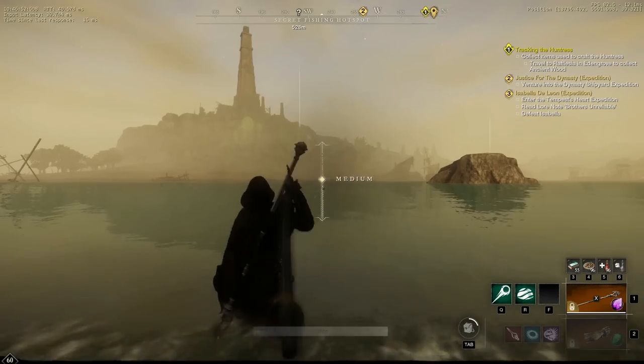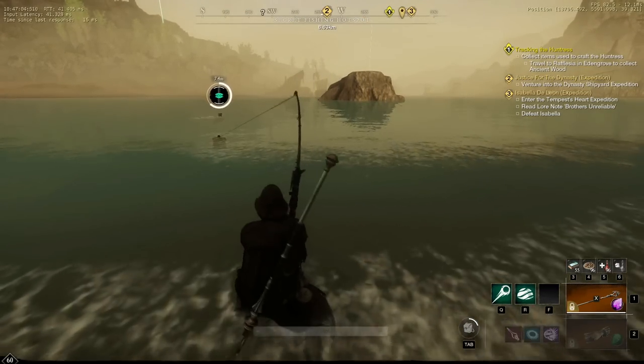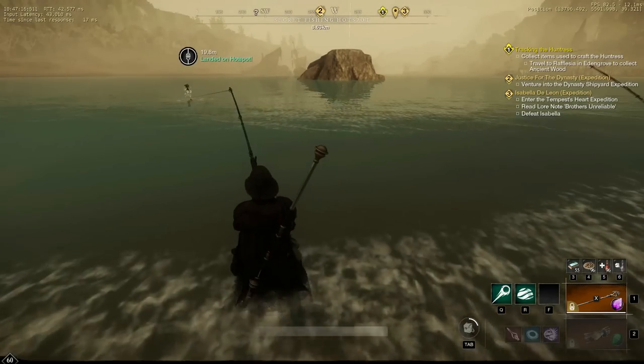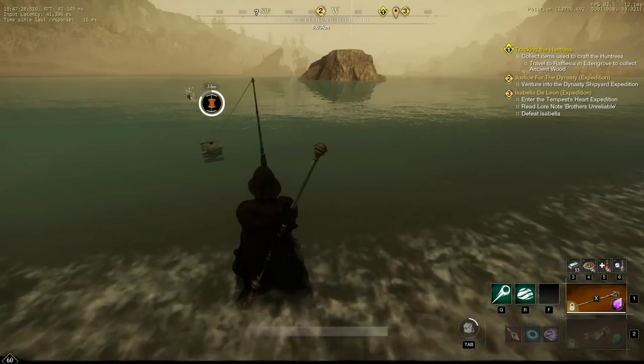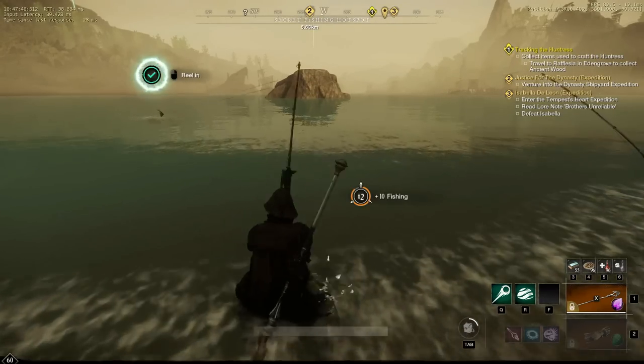So I removed one of my trophies — the minor one — and I caught a bluefish. I put it back and used the wrong bait type, and again I caught a rare bluefish, no legendary or chest. Then I put the correct bait on once again and hung the trophy back up in my house. And boom, back to only chests and legendaries once again.